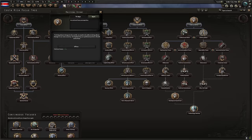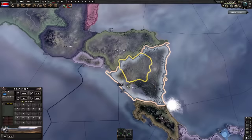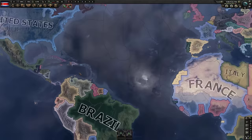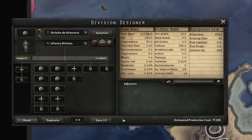I guess we're going to have to invade the rest of Central America to try and form the United States of Central America, or whatever it's called. We've also got historical AI off, so I don't know if Mexico is going to end up invading us later on. It doesn't matter because I'm Costa Rica. Our starting division is a little ambitious — it costs 6,000 manpower and we only have 7,000.